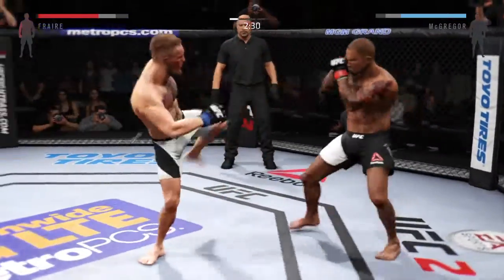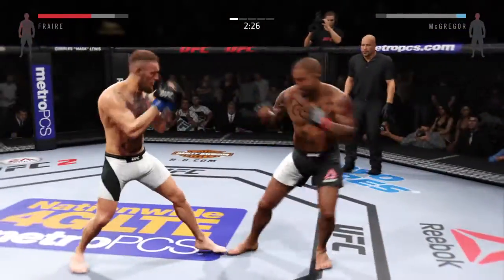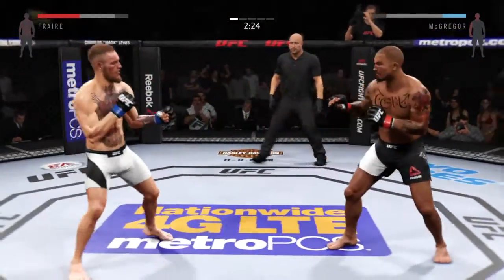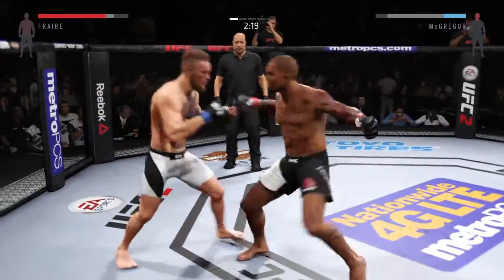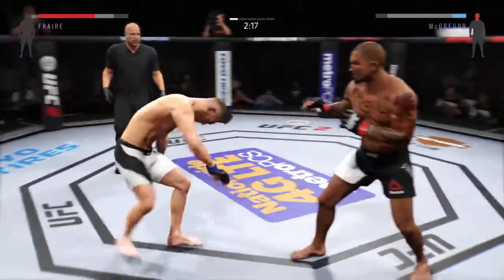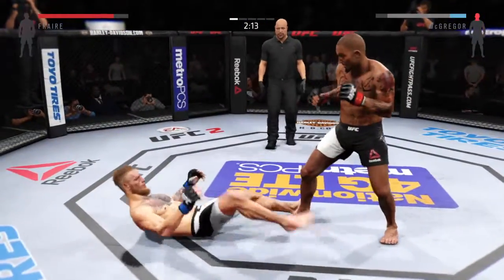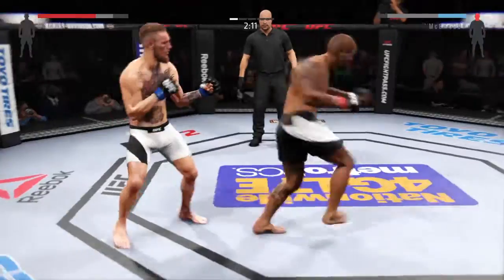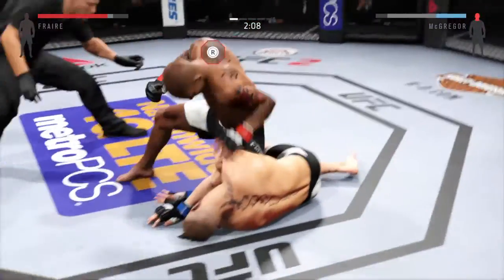Conor's landing some excellent counter-strikes in this fight. His timing is perfect. Watch out for Conor's counters — he's trying to set them up. The one-two by McGregor. He's been really effective with his jab here. Whoa! Big right hand! He goes straight head kick and he's down. Huge right hand!